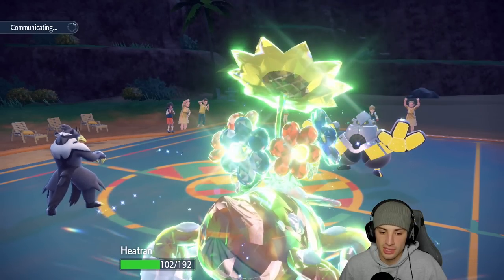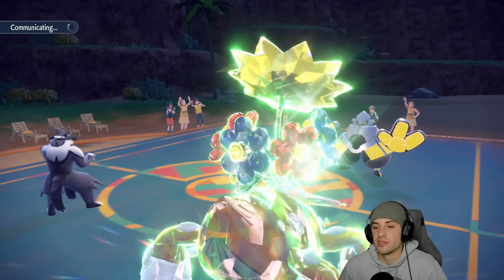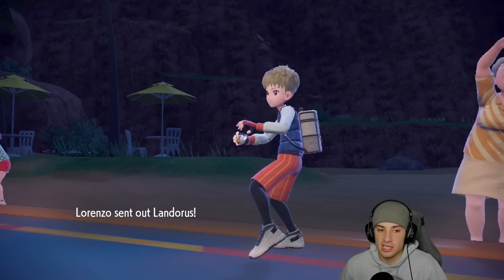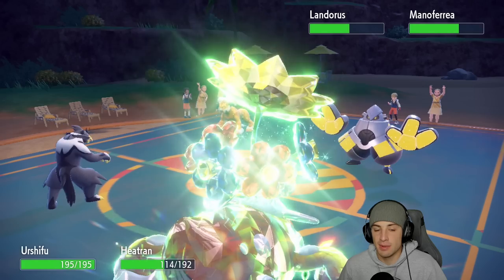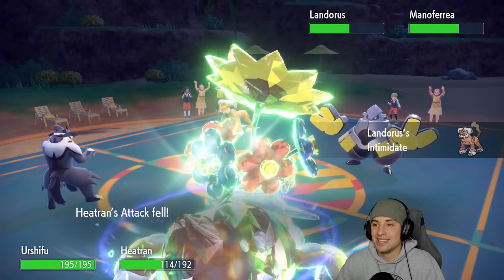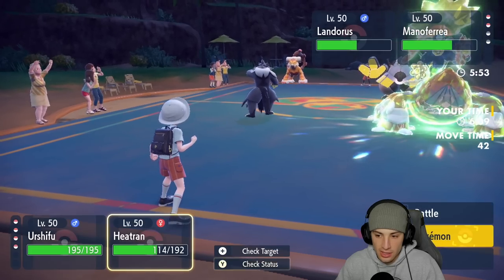No burn and they're gonna Intimidate my Urshifu again. At this point I'm gonna swap Urshifu back into Iron Hands because Landorus is coming out and I can reset my Choice Scarf, reset my defense stats, and reset my attack stat drops. Then I can have Urshifu in the back end with Choice Scarf and Surging Strikes — love it!